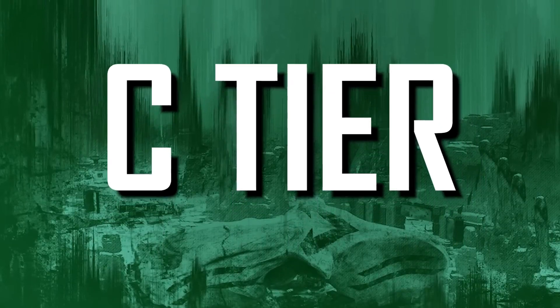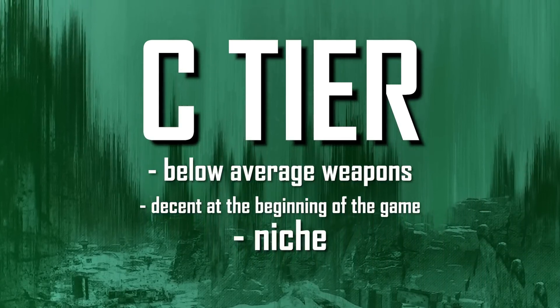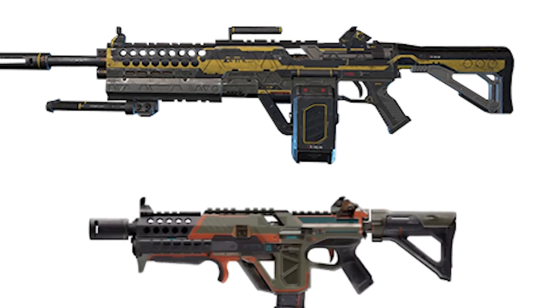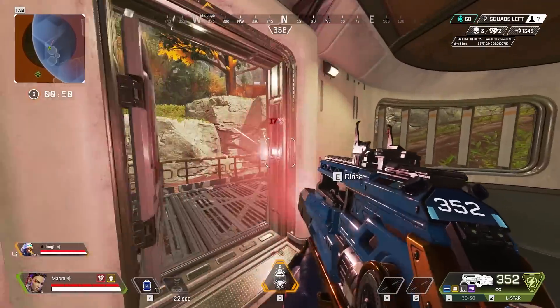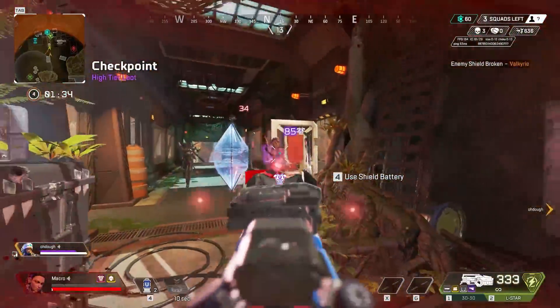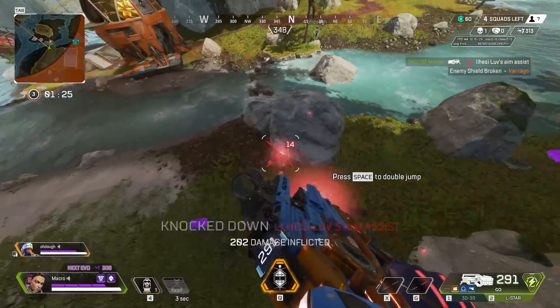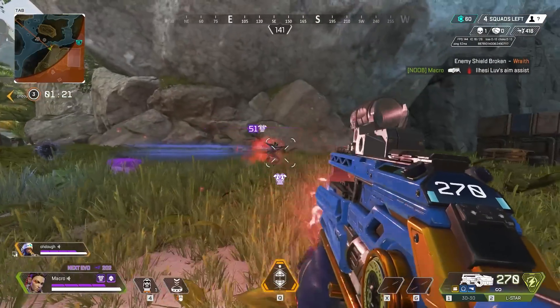Now we have C tier. These are below average weapons that are decent at the beginning of the game or in niche situations. At the bottom of C tier there's the L-Star. Somebody once told me that this weapon was good, but with so much competition in the energy weapon department and no use for the golden magazines, the L-Star is in a rough place this season. It's one saving grace is that it can be feathered to never overheat, but with how weak it is at range, you'd much rather have any other energy weapon. A simple accuracy buff would help it compete, but until then, it's at the bottom of C tier.